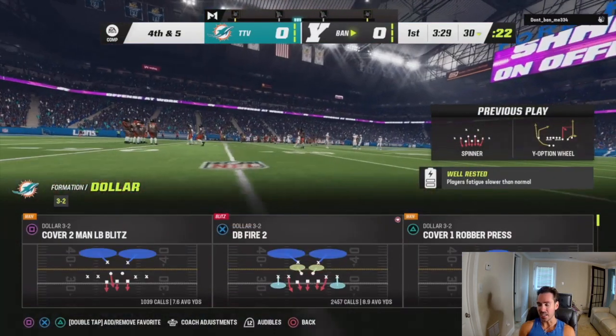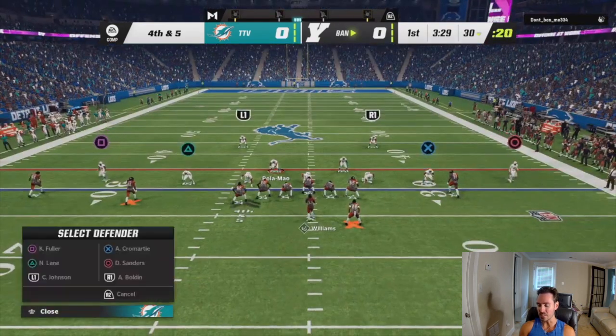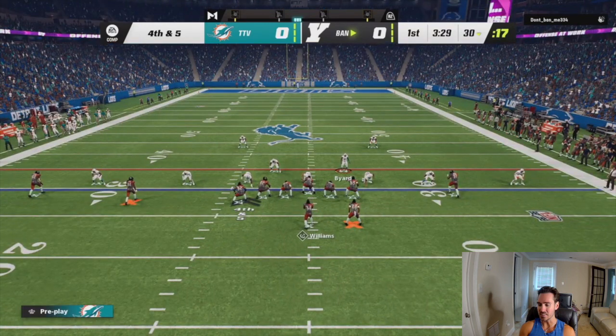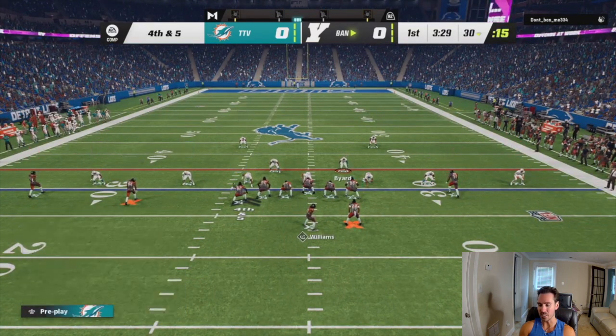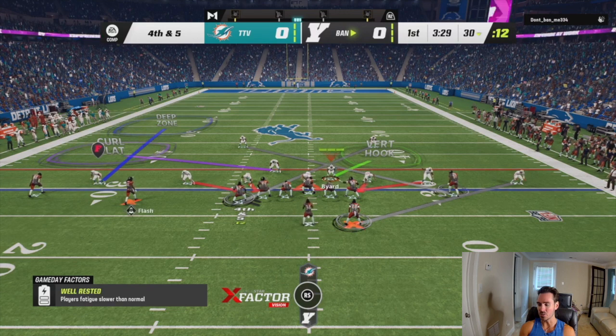Right off the bat, I can see what this guy is doing. He likes his Y option wheel play, which gives you the running back out of the backfield. The deep hitch is a big threat out of that play. A lot of times people send him on an out or a corner, and then of course posts over the middle.